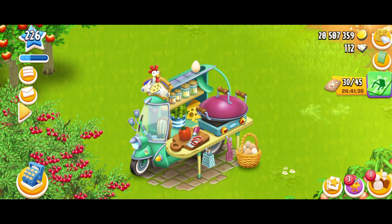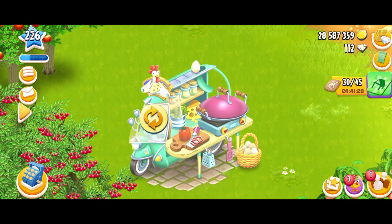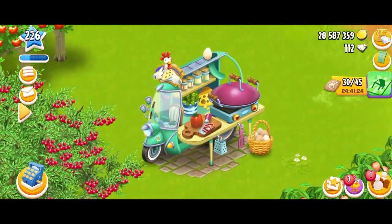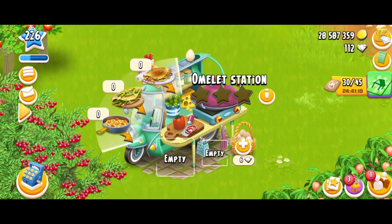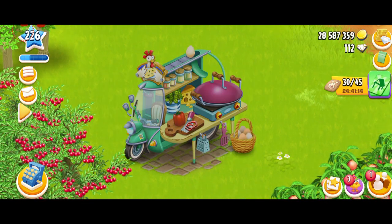We've got cheese, coriander, bell pepper, chopper, eggs, and all that stuff. So that's a lot of detail on this machine. We can, of course, change the direction — it looks good either way, although it doesn't really matter which direction you put it. So let's tap on it. There we go — it's on the station. First of all, let's talk about the mastery.